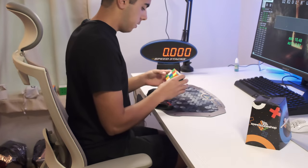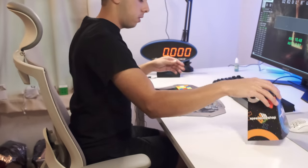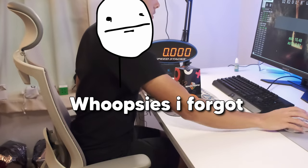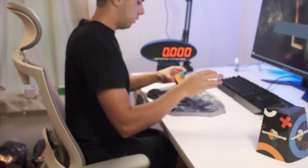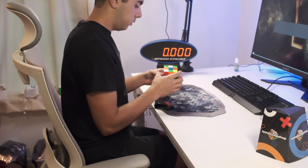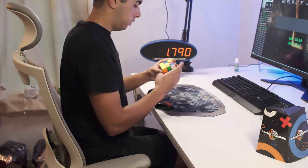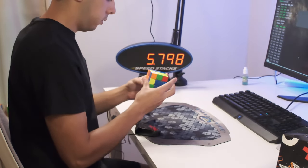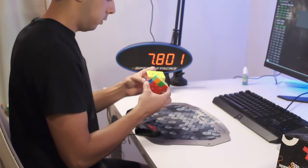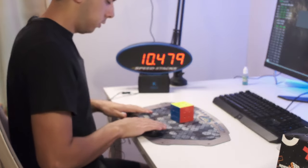Whenever you remove the cube cover, make sure to hit your spacebar at the same time to activate the inspection timer on CS Timer, which will call out 8 seconds and 12 seconds. Your solves might be considerably slower than normal, but that's why it's good to practice this way. After doing this for a few hours over a 3-day time period, I noticed a big improvement in my competition simulation performance.